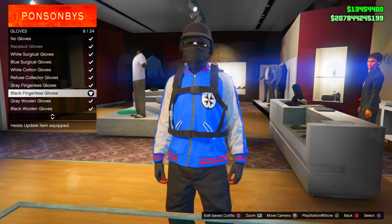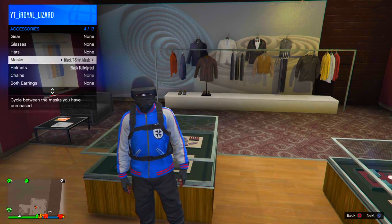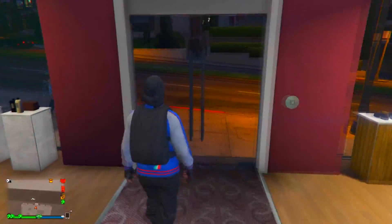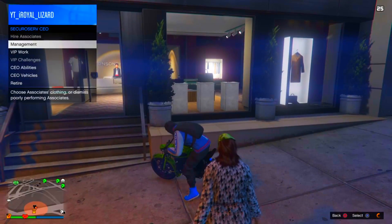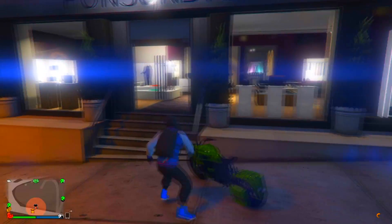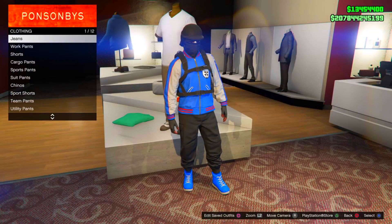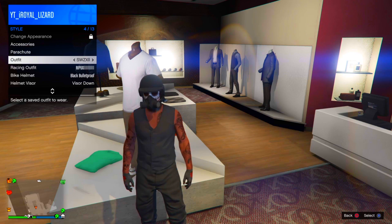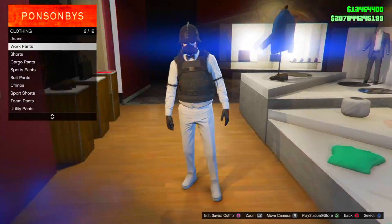In the accessories box, come over to gloves and just go and take the black fingerless gloves. For the mask, just go ahead and take the black ski mask on. Again, just go ahead and register as CEO, go on your bike, change the outfit, and change the bag as soon as you can to take the helmet on. Save it once again twice.